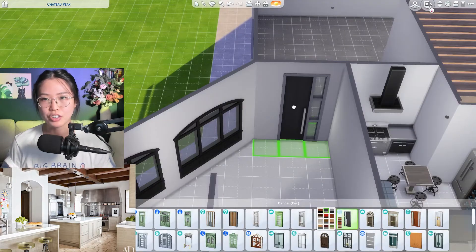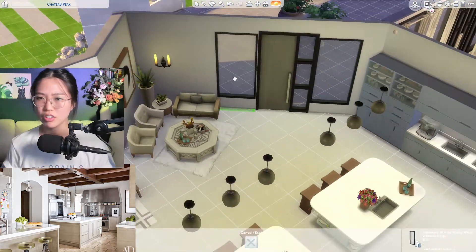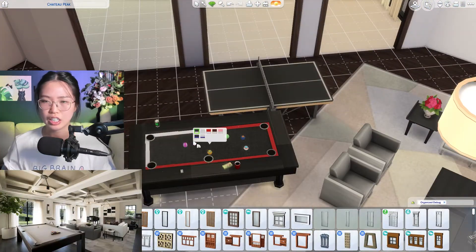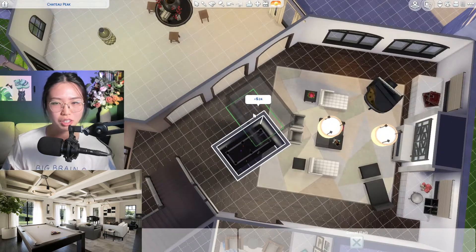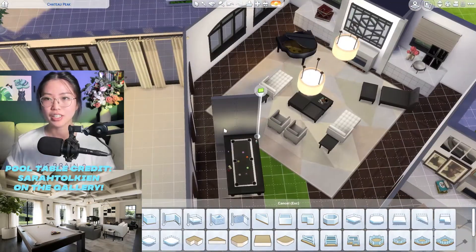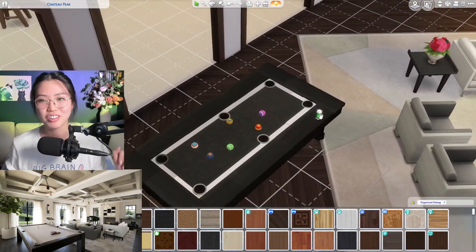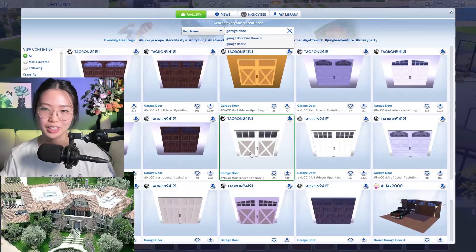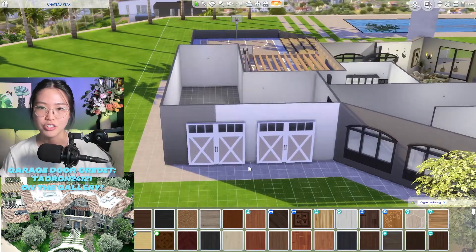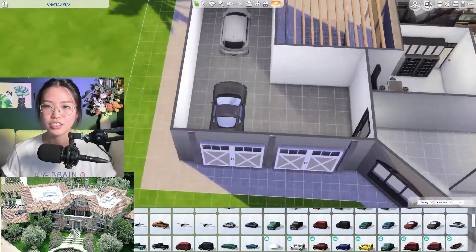Just making the space cozier with some rugs and adding more clutter into the butler's pantry — it's a more hidden, informal space so a bit more clutter feels appropriate. I found some matching doors and switched them out because I think smaller doors look a little bit better inside. I also jumped onto the gallery to find a pool table since The Sims doesn't have one, which seems like such an oversight. Then I jumped back to the gallery to find some garage doors and turned the little L-shaped room on the left-hand side into a garage.